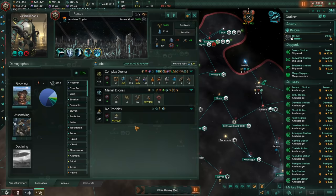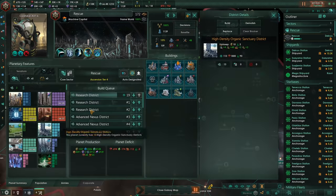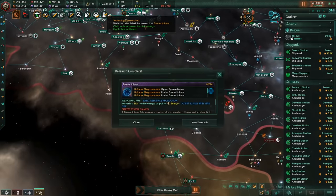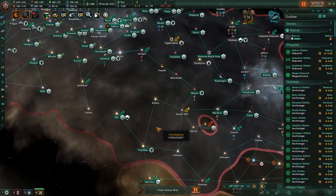A bit of a housing problem there, but there was a lot of Biotrophies that were bought. We're going to need more of these. And that is the Dyson Sphere tech since I've gone with Galactic Wonders, which means we can start putting down the Dyson Spheres.